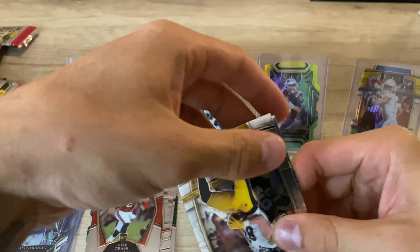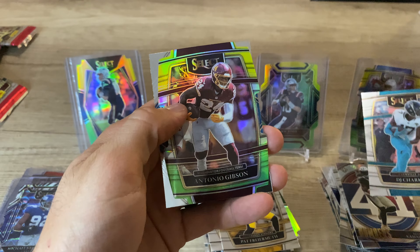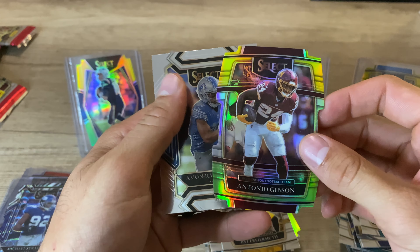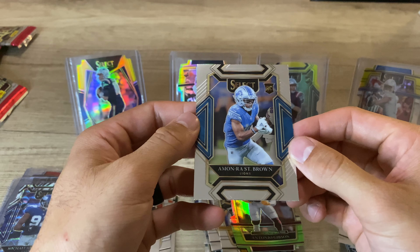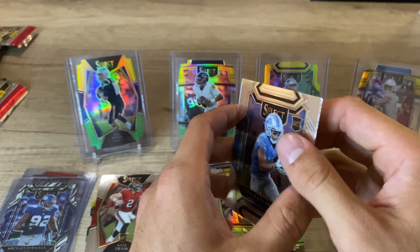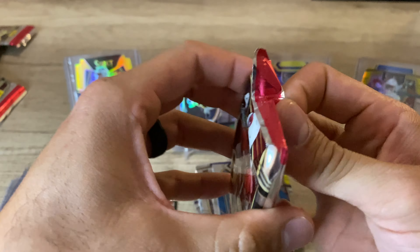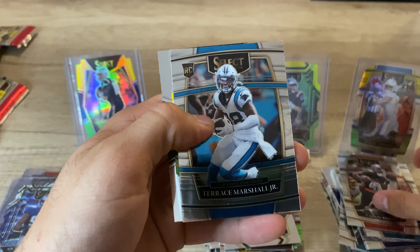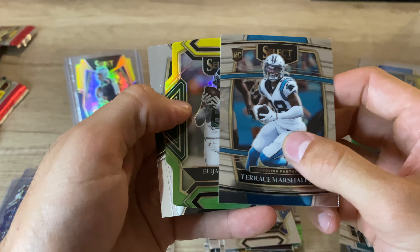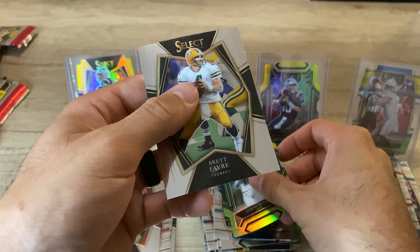Pat Fryermuth, DJ Shark, Antonio Gibson with the tri-color, and a Amonre St. Brown club level. Okay, halfway through the last blaster. Calvin Ridley, Terrace Marshall Jr., Elijah Moore — he's not bad — and Brett Favre.